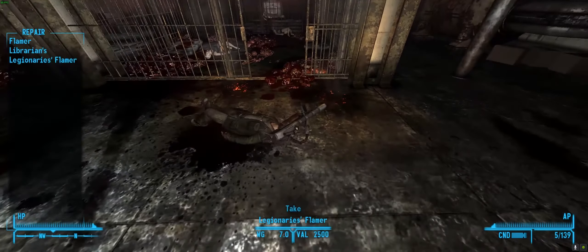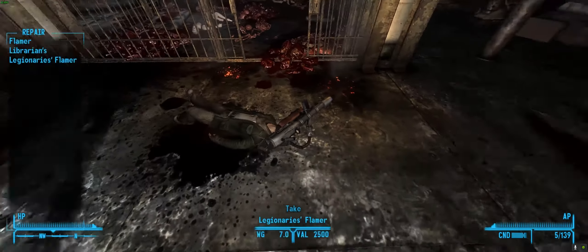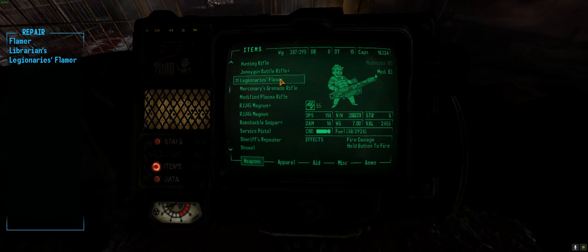Get the Legionnaire's Flamer right here next to the dead body and see how it is. You get 14 damage, it's 114 DPS, and weighs 7 kilos.